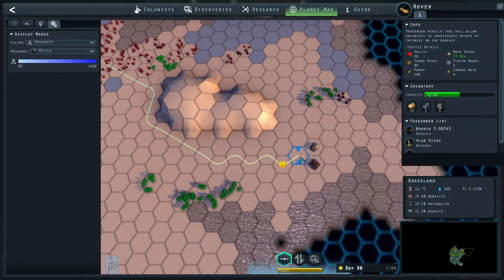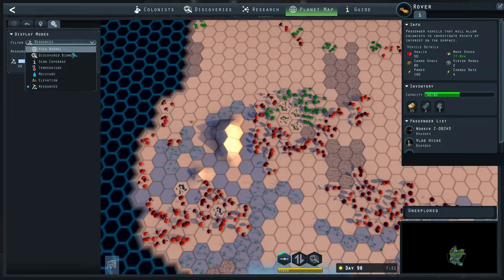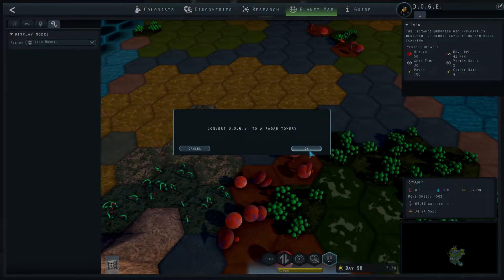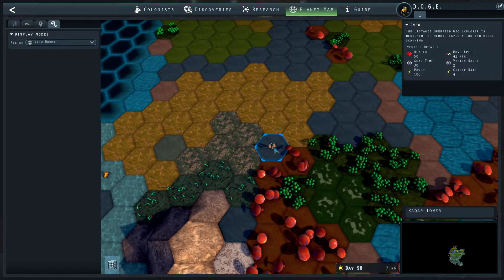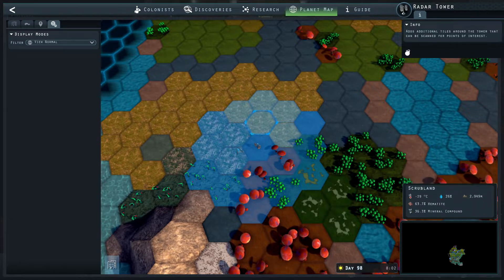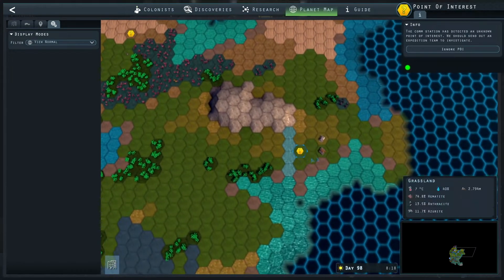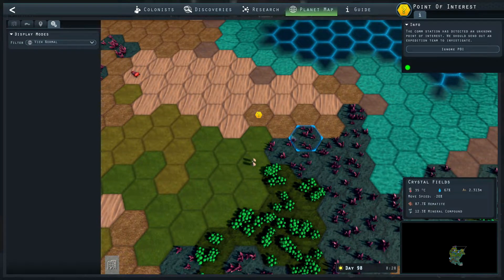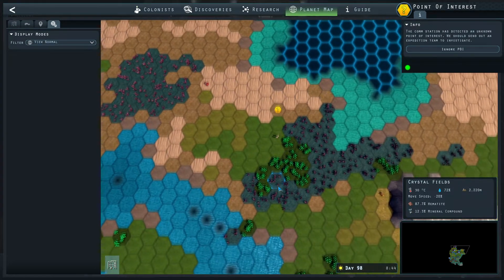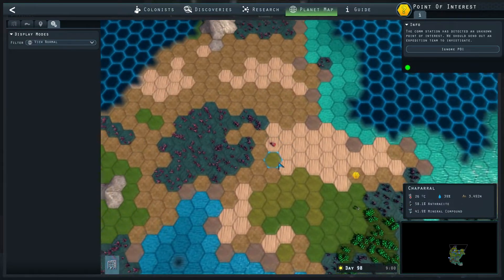We're going to send them back home and look into the botanist situation — now I know I need someone with that skill. Let's go back to the normal view — our little vehicle made it and we're going to turn it into a radar tower. Now we can start getting POIs in this area as well, and we actually cover a lot of different types of biomes. Certain POIs are dependent on which kind of biome you are on. We have a new POI here too — it must be the one we needed the botanist for.